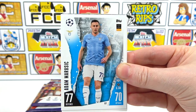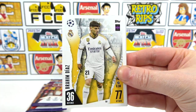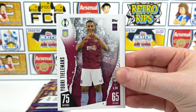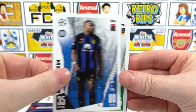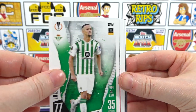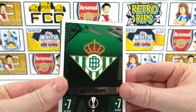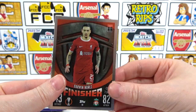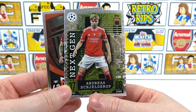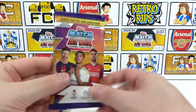We have a Gnabry. We also have an Amuric. We then have Diaz and Tillens. We also have Szoboszlai and Churum. We then have Felipe and Mancini. We have the Real Betis badge — that is nice. We have a finisher of Nunes, and it is a Next Gen of Shloudrup. Very nice. Standard first pack, we would say.